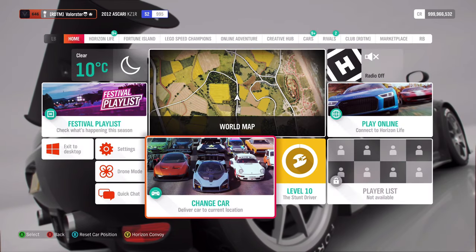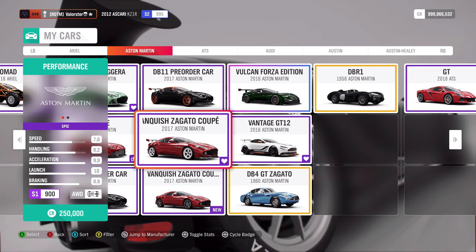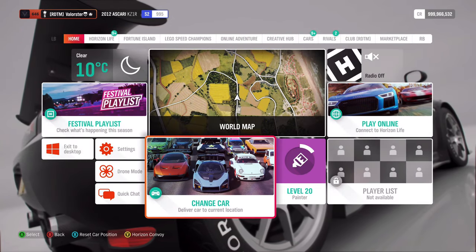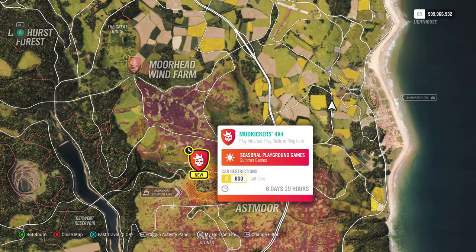What can we win from the Trial? It's basically a car that most people should already have — the Vanquish Zagato Coupe. Now let's look at the Mud Kickers Playgrounds, which requires a C600 cult car.